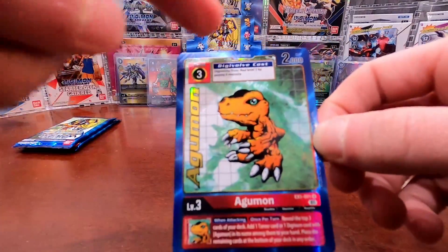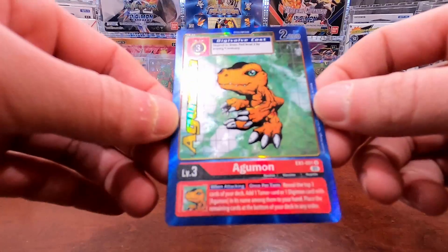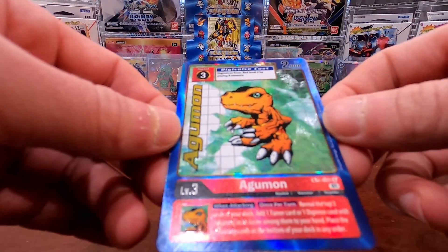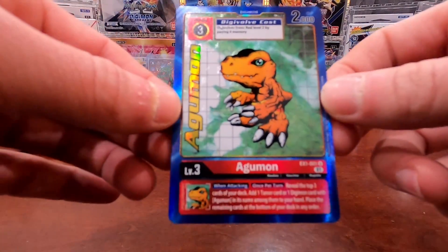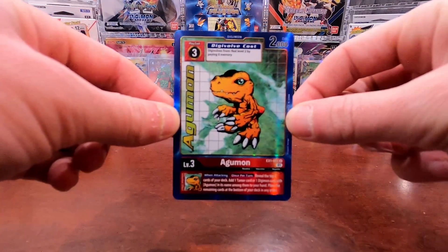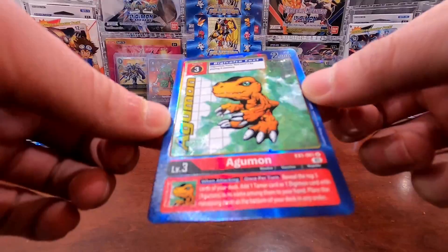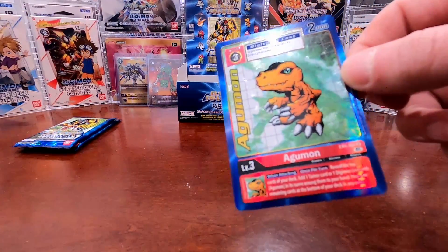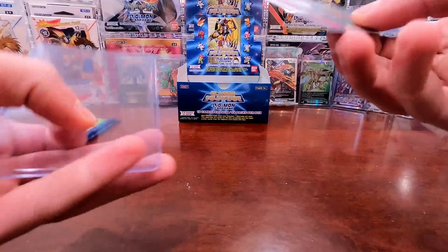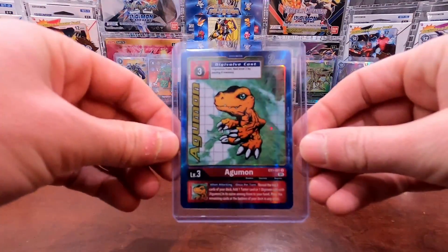The art style on this card is identical to the original art style on the Digimon cards from the early 2000s. You can kind of see the texture on it as well. This card is so nostalgic — it's almost a one-for-one of the original cards. Wow. Love it. And pulling an Agumon of all cards — almost can't get any better. Another big hit out of this box: the Agumon alternate art.